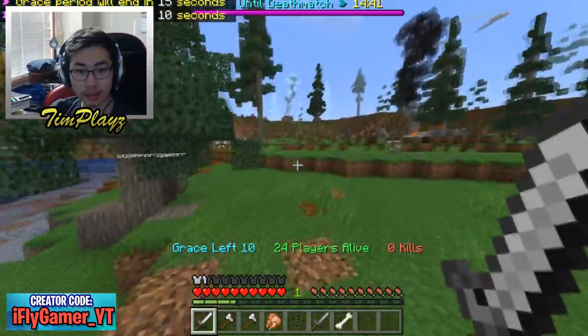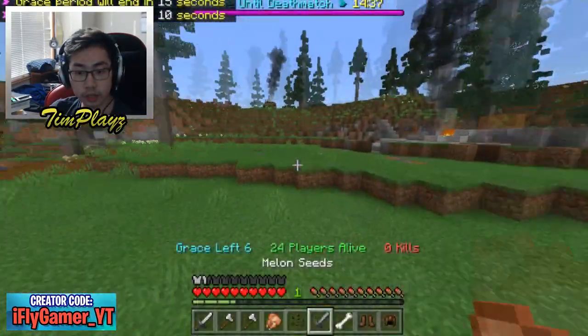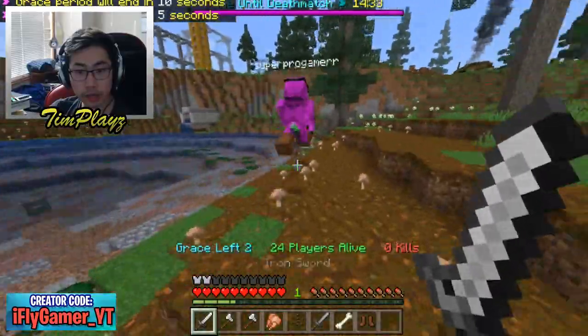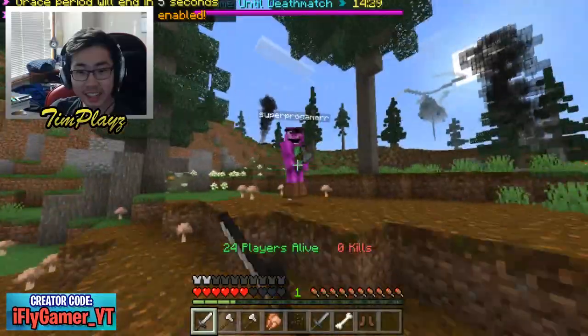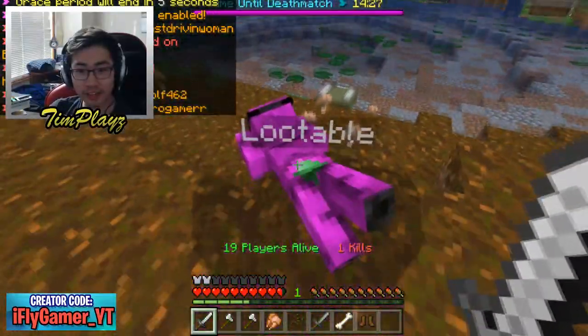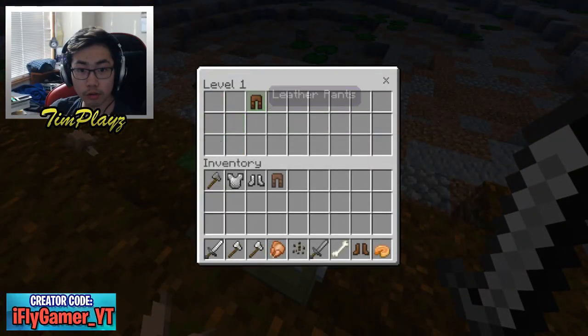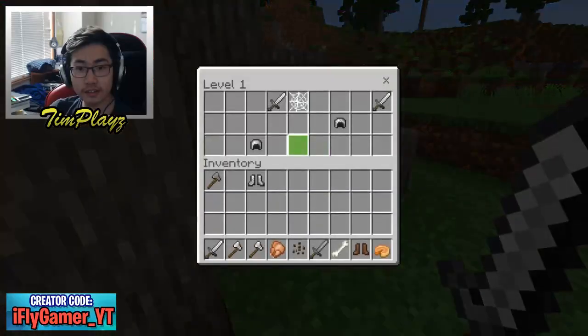Maybe we should chase this guy, he doesn't seem to have anything on. Let's get this armor — we got a helmet, we'll take that. Hopefully we can kill him. Two, one, get up! He hit me three times and I didn't even get to hit him. All right, we got some decent loot but there was so much armor in that chest and he didn't get a single piece.